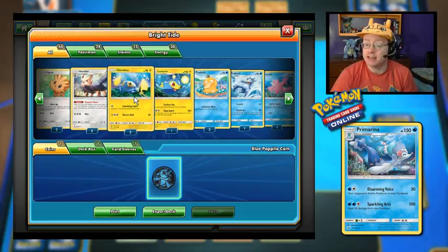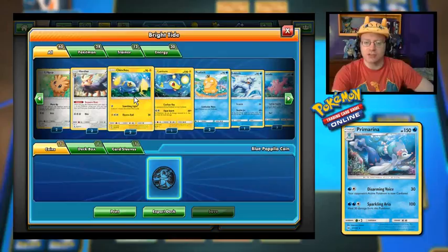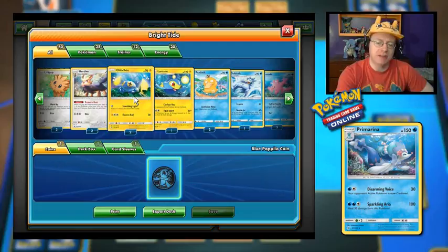We've got Chinchou and Lanturn. I notice this is a Water and Lightning deck — I would have expected Water and Fairy, given what Primarina's two types are in the video game, but I guess I'll work with this. If they give me a Rough Seas card, that would be awesome, but usually the theme decks do not include a Stadium card.